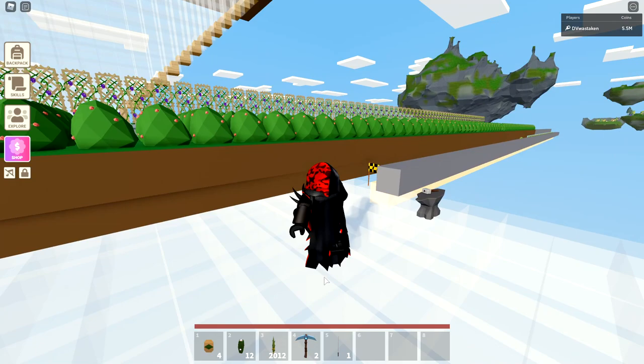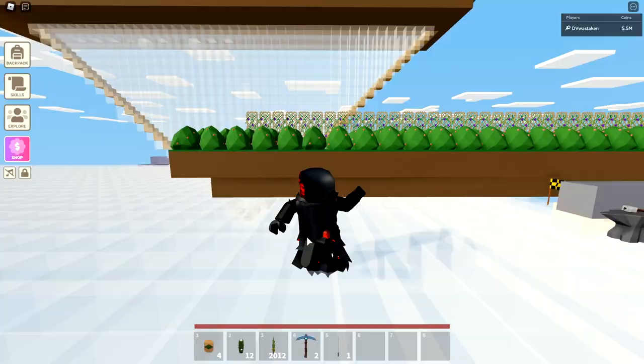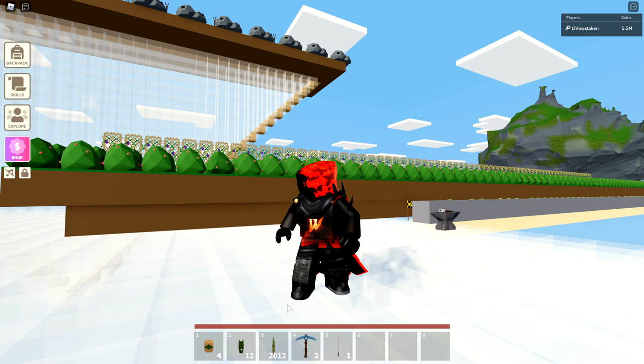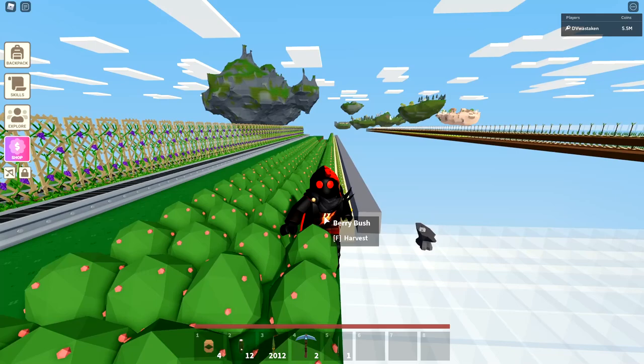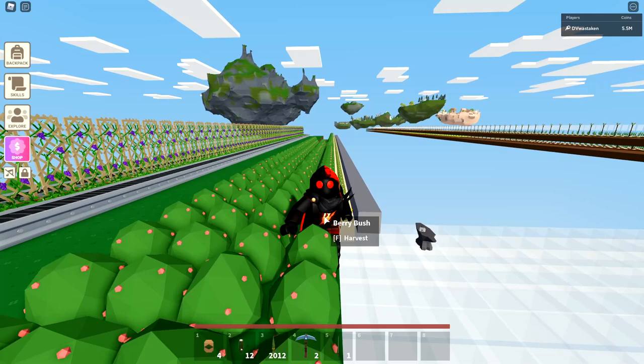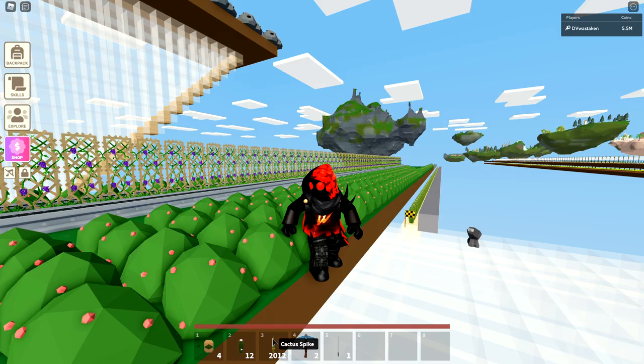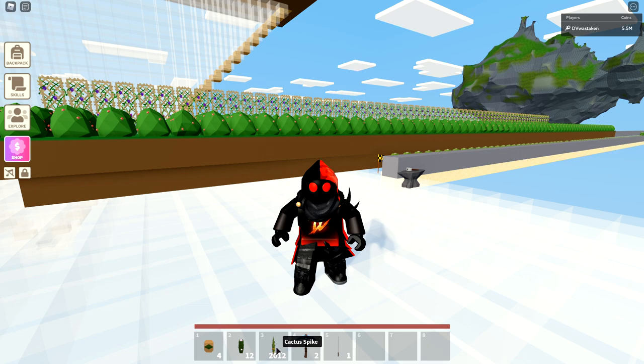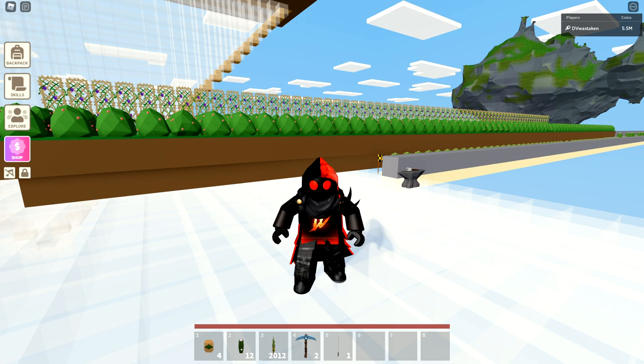The cactus spikes right now are worth anywhere between 10,000 to 20,000 depending on where you're shopping. After this video the price is unfortunately going to go down really fast because everyone's going to be doing this. So let's just assume they're worth 5,000 because of that. 5,000 times 2,000 is 10 million coins. I made 10 million coins overnight with very little effort.